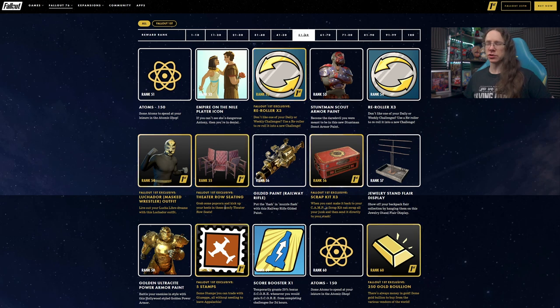We'll see soon enough once the scoreboard goes live tomorrow. Rank 56 we have Gilded Railway Rifle Paint — same kind of black with gold detailing. This looks better. I'm not a big fan of gold paints generally, but black and gold like this does look pretty slick.